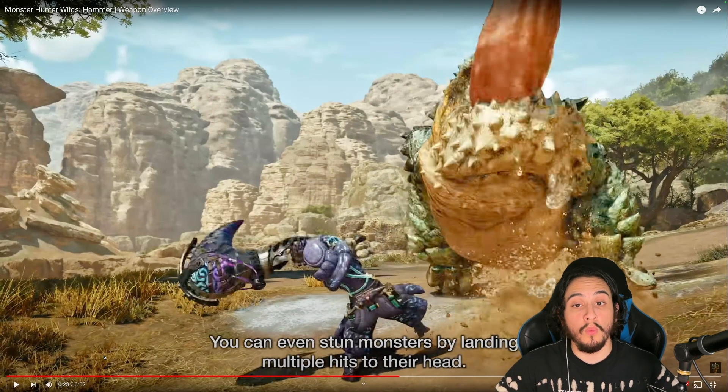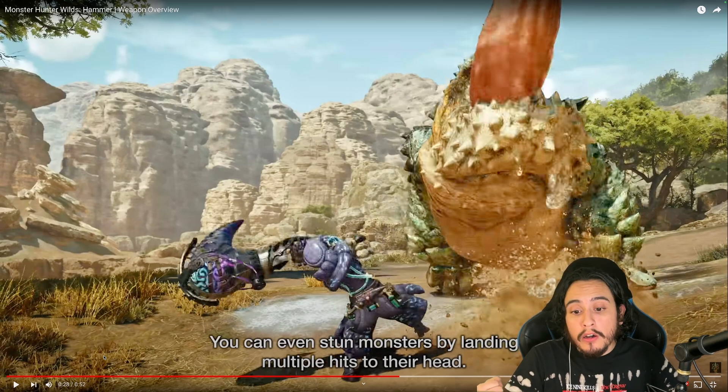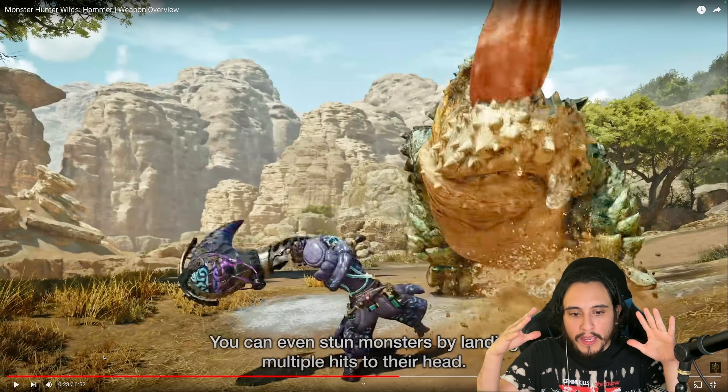Let's be real — in Monster Hunter World, once you get hit and you're rolling, you can't do anything to stop yourself. You can't tech, you can't grab yourself or anything. But if they brought back a wirebug recovery system, that would be so huge. Even if there's some kind of meter to let you know your sling hook is charging and you can't use it — that would just put the cherry on top of the beautiful cake that is Monster Hunter Wilds.